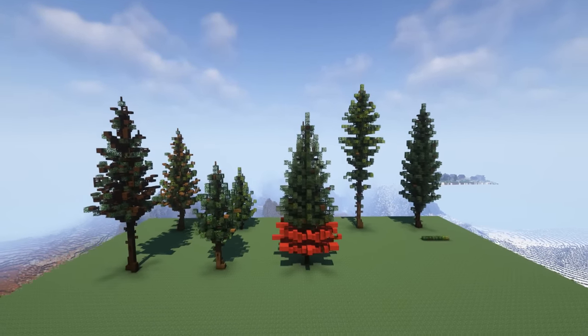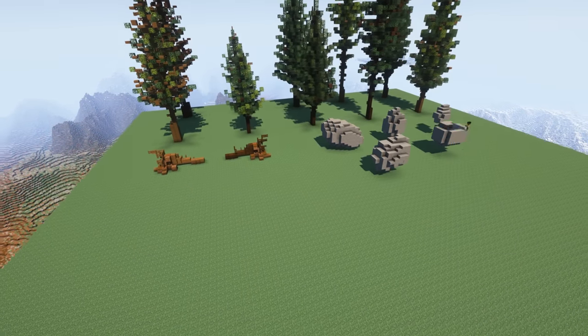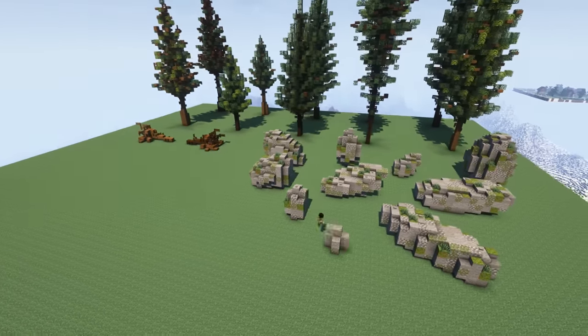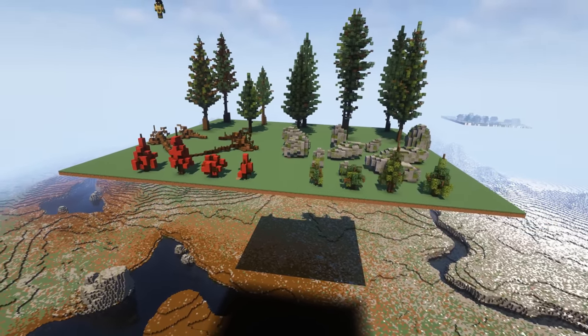I also built a wide range of boulder variants to scatter around, along with a few fallen trees, which should help to make this world super immersive and fun to explore. And finally, I whipped up some smaller shrubs to dot around, which were the final addition to my little environment asset palette.